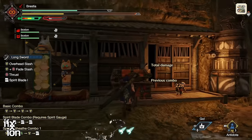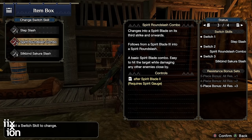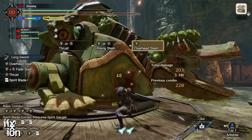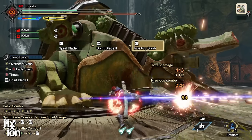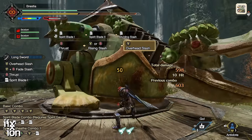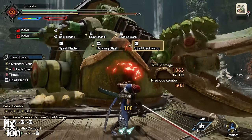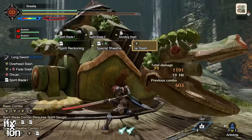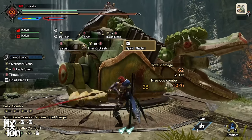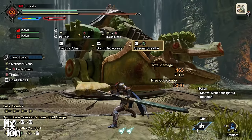The last move you learn comes from a high-rank six-star hub quest called 'Learn the Long Sword,' which unlocks the Spirit Reckoning Combo. This changes the end of your Spirit Combo — instead of Spirit Blade 3 into the Round Slash, you do a Dividing Slash and then the Spirit Reckoning finisher. It's a two-hit finisher and notably does not automatically sheath your weapon, so you can do a Special Sheath right afterwards — which is almost always the best option.